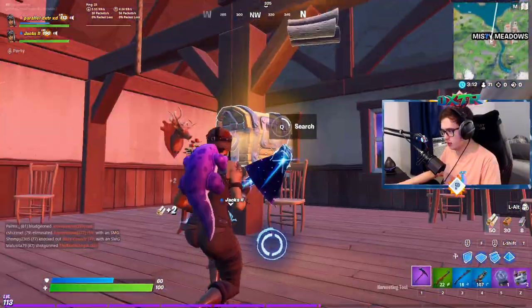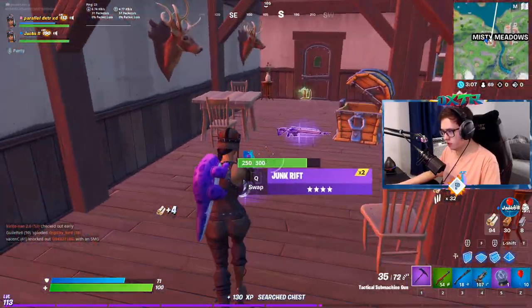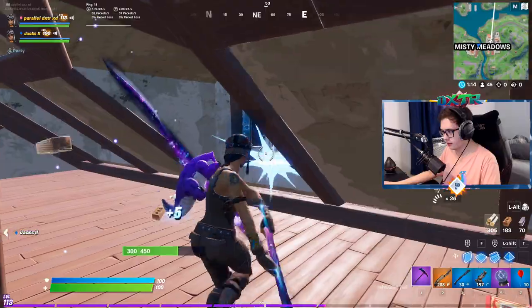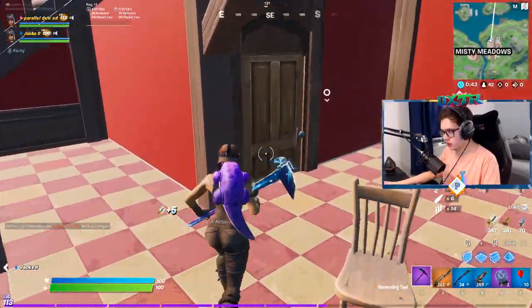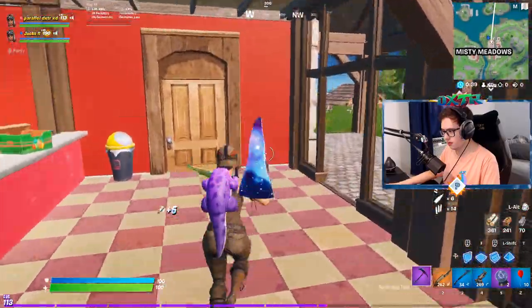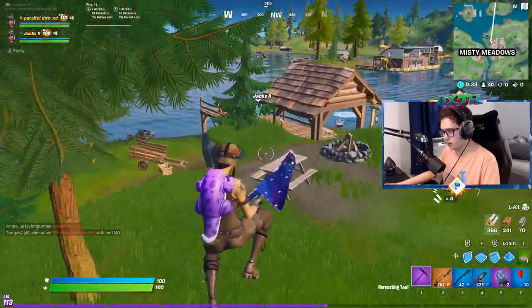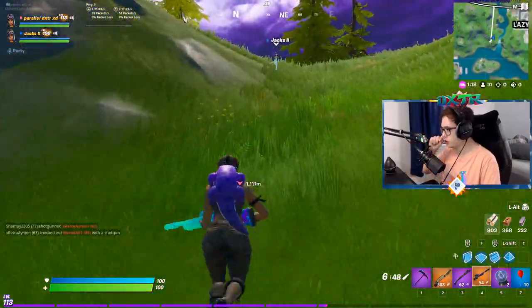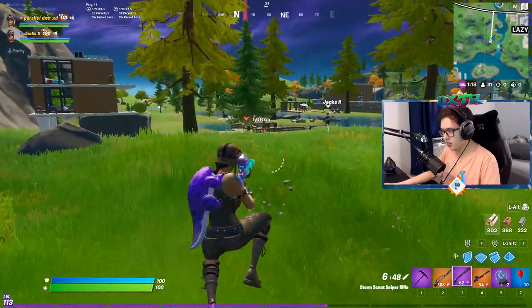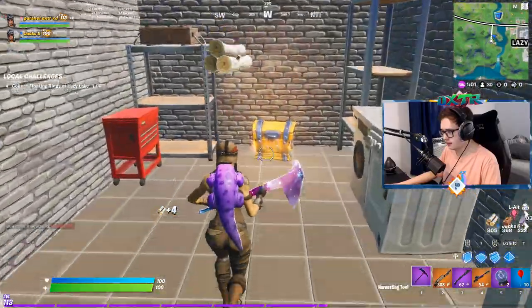We need to get a bunch of traps — an absurd amount. I have balloons and there's more here. Realistically we're probably gonna need 10 to 15 traps just to work it, because we need to build it thick just in case. There's a drop right in front of us — the Fortnite gods are blessing us. Thank you Donald Mustard!